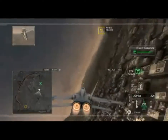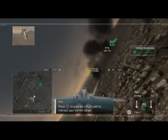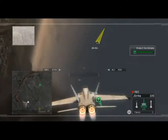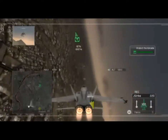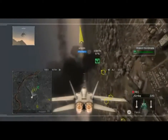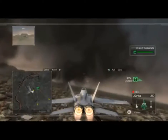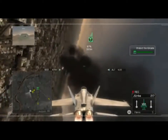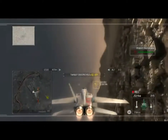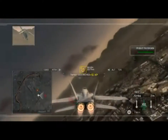I'm picking up rebel helos in your area. Take them out. I've got rebel helos active in your area. Engage at will. Ground target confirmed destroyed. Target's lit. Fire at will. Good tone, Hawkling. Hit them hard. Bandit down. Good kill, Flemmie. Weapon deployed.